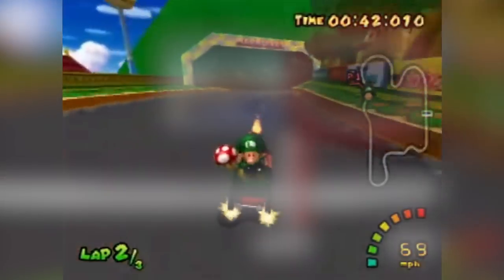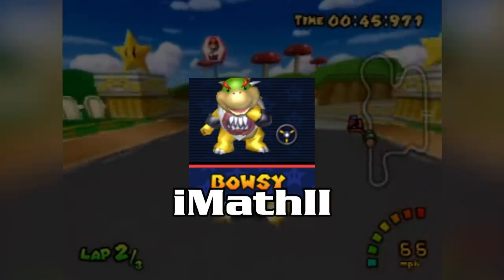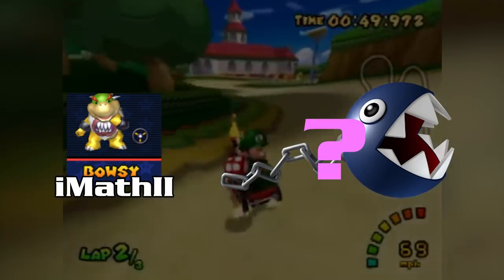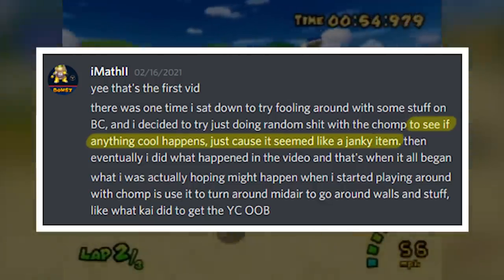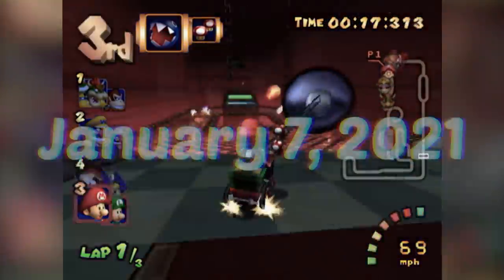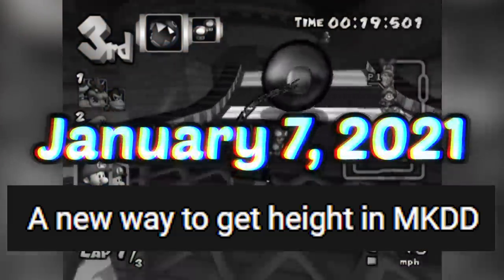That brings us to 2021. The latest shortcut discovery was still the flop. However, a few days into the year, a top-level Double Dasher named Mathie had a spark of inspiration — the inspiration to randomly fool around with chain chomps. He wanted to see if anything cool would happen, just because it seemed like a janky item. His wishes wouldn't go unanswered, when on January 7th he posted a video titled 'A New Way to Get Heights in MKDD.'